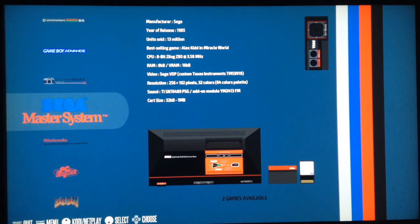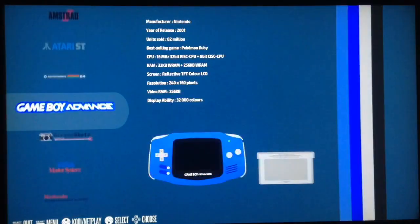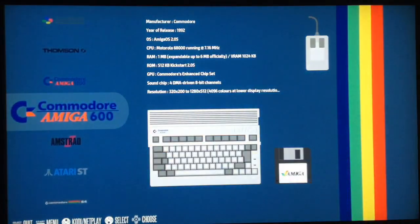Recalbox has an out-of-the-box, native, hard-coded background music player. To add a background music player on RetroPie you have to set it up yourself, which is not too easy. With Recalbox you have the hard-coded background music player - you just have to add your music to the music folder via USB or SSH.